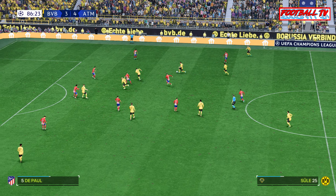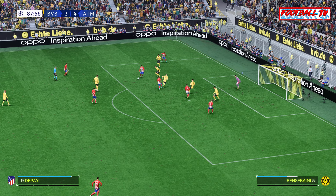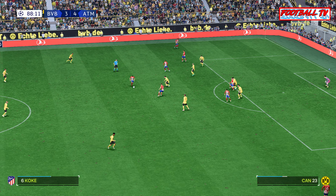Crossing opportunity — well, it still could be dangerous, blocking it. He's using his strength to good effect. Now Molina. Correa. Reinildo. Strong play as he keeps the ball in anticipation of support arriving. De Paul, and return to Koke. Llorente. Reinildo. Terrific defending to stop them progressing — bad challenge, and now it's up to the referee.